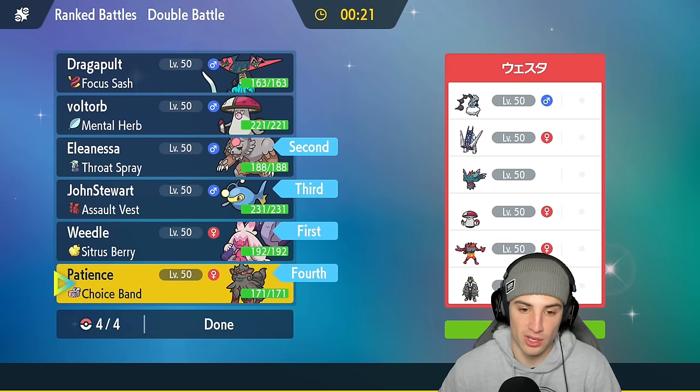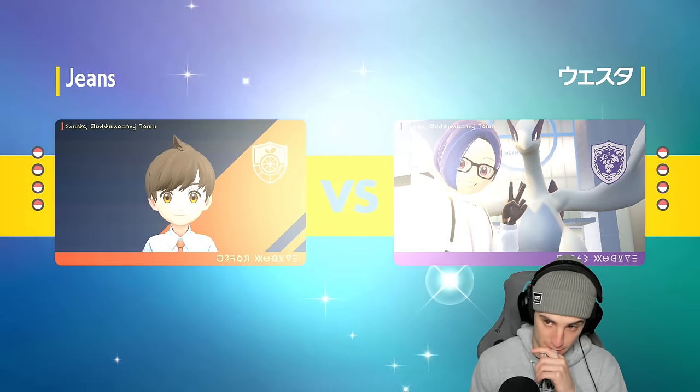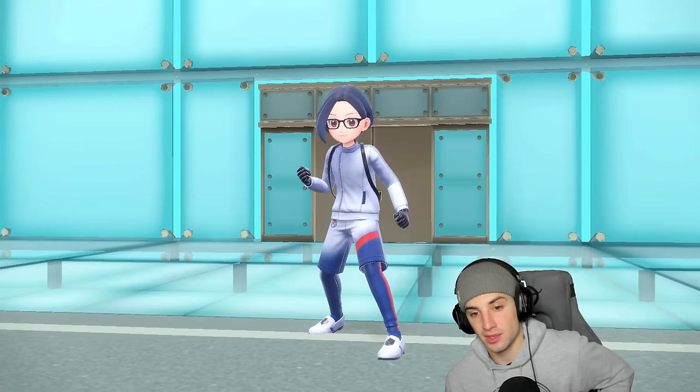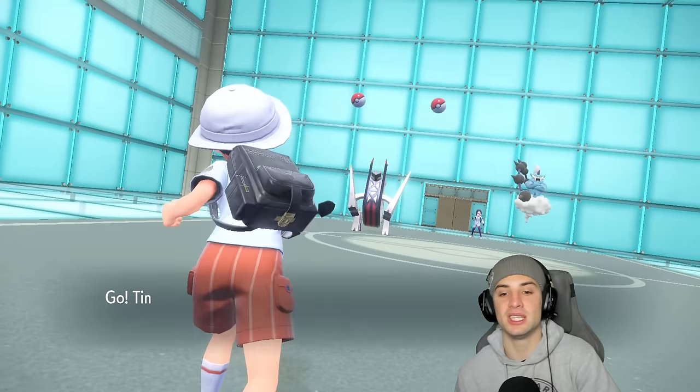I could go Ursaluna again, could also go Lantern. I want to go Amoonguss and Ursaluna — I kind of like that lead. Or I could Intimidate them. I'm going with those two and bringing Lantern in the back end. This one's gonna be real tough — this Lantern team is tough to fight with. We're one and one. I really wish our opponent would've played out match two so we could showcase Lantern more, but they brought out these two.